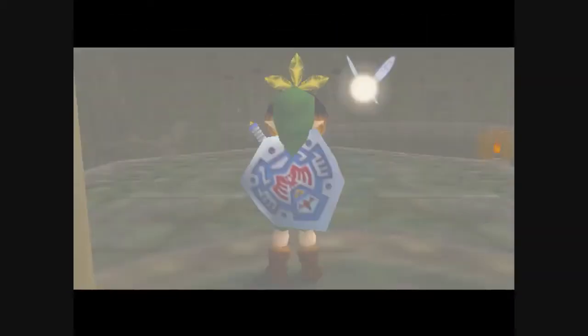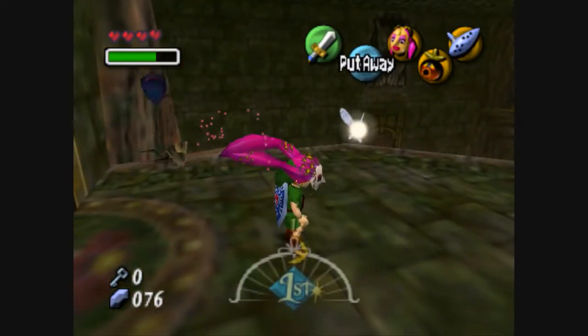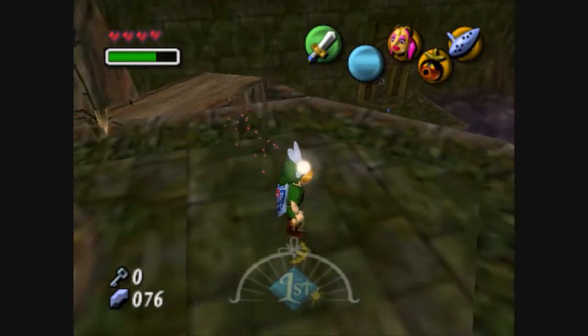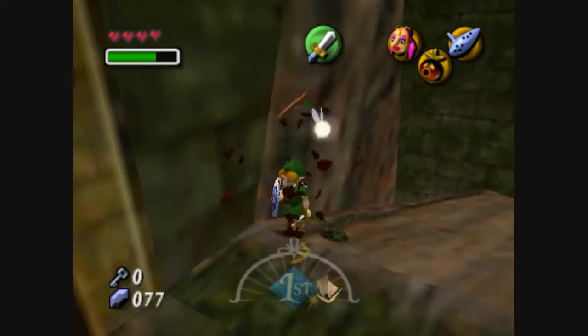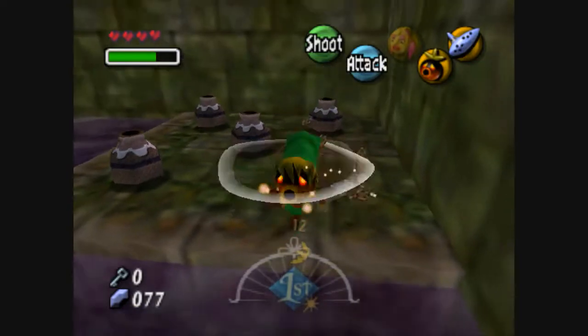Nice little trick when you're trying to look for fairies: this mask, when there's a stray fairy in the room, it'll light up, like the way it's doing right now. And now we're getting one of those stray fairies. There's a stray fairy in a jar down here.